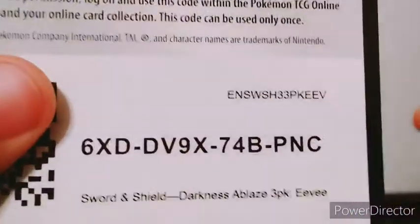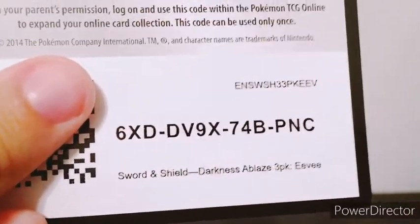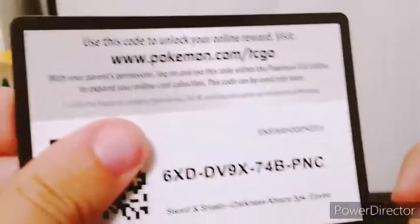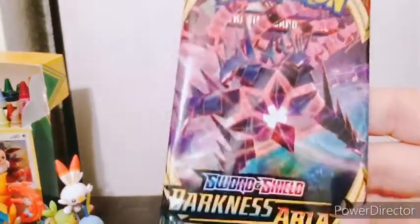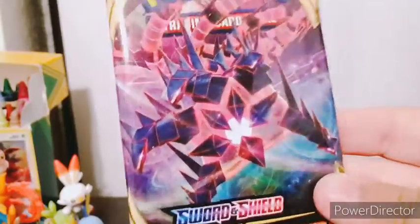But then again, maybe you guys prefer the code card part. Hopefully you guys get something out of these. My luck tends to be pretty abysmal — well, not really abysmal, but it varies from time to time. And I guess we'll start with the card we're hoping to find, a Turnitus.